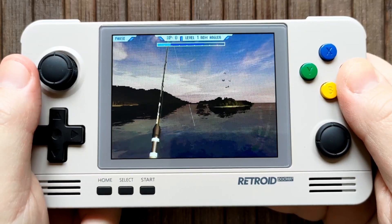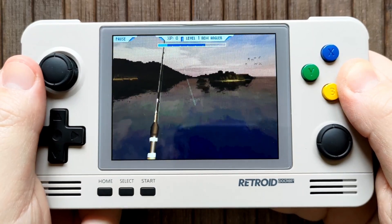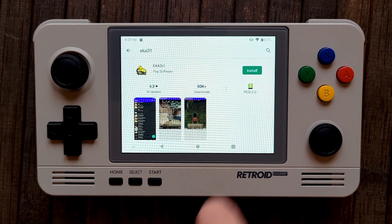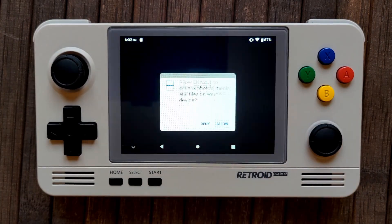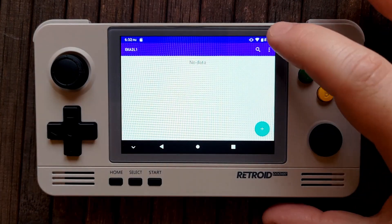We're going to do the majority of our work on the PC for ease of use. You could follow the instructions on the device directly, but I don't recommend it. Let's start with the essentials. You can download the emulator EKA2L1 from the Google Play Store or the official GitHub — I've linked both in the description box below. Once it's installed, open it and allow storage access. Tap Cancel when prompted to install the device.